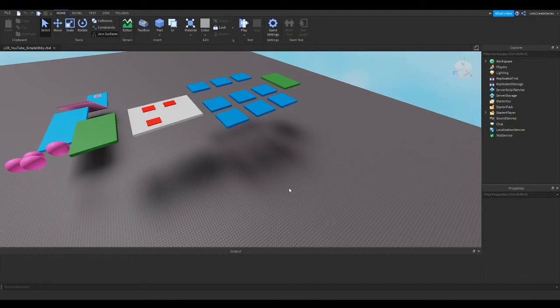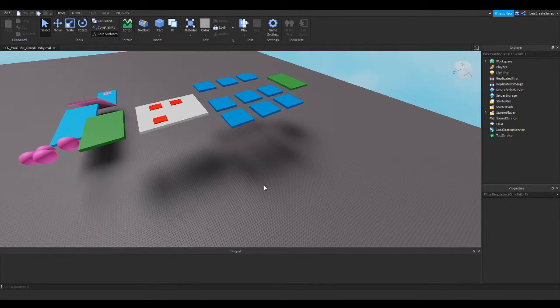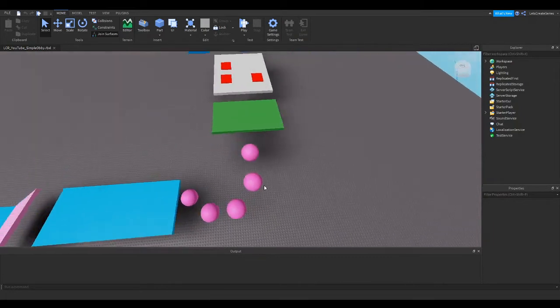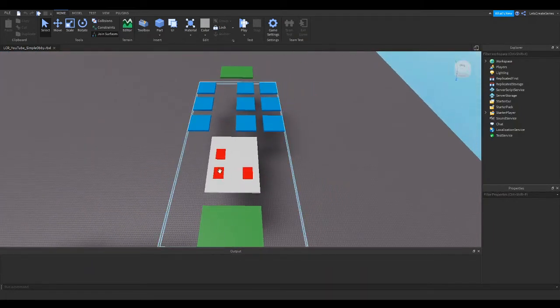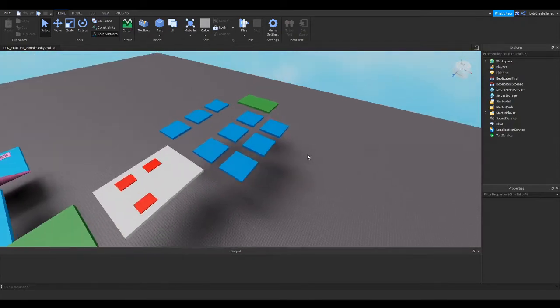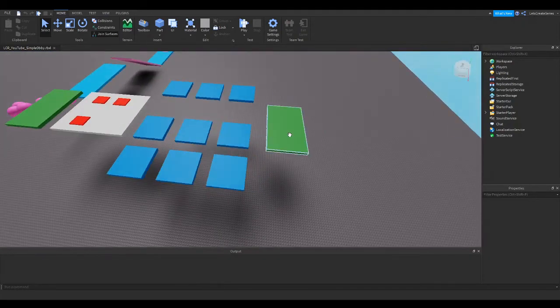Hello and welcome to day four of our Let's Create Roblox series where I show you how to make a Roblox game. Last time we had area one completed and we laid out area two with our new kill parts and our moving parts and finally started area three with a checkpoint.